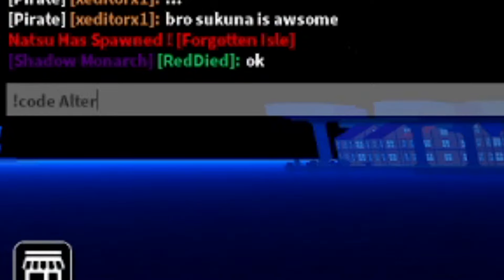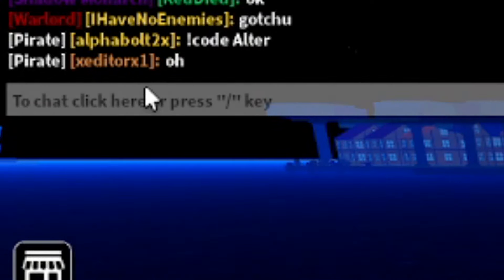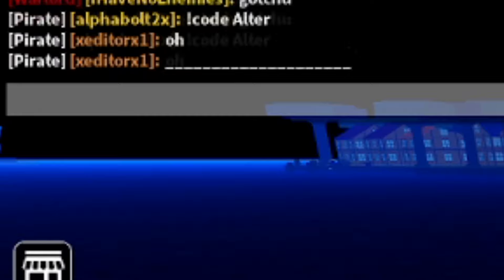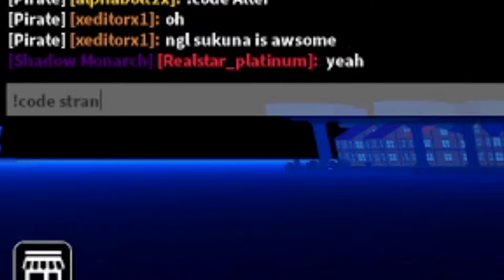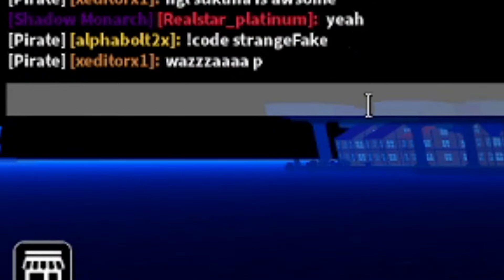We'll start from the newest codes. The first one is 'ALTER' — so type: !code ALTER. You need to be level 8,500 to redeem it; it should give you re-rolls. Another working code is 'StrangeFake' — type: !code StrangeFake. Go ahead and get that one for yourself.